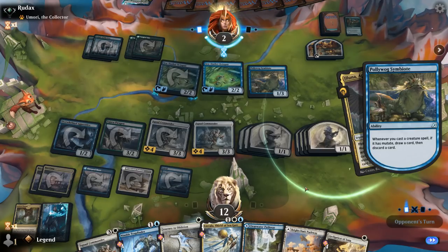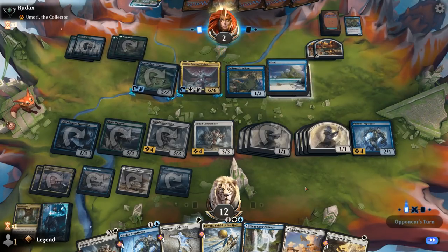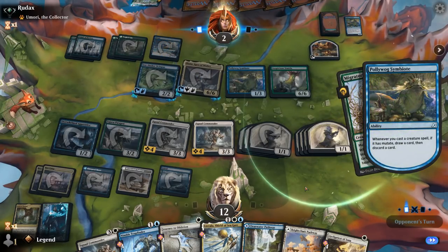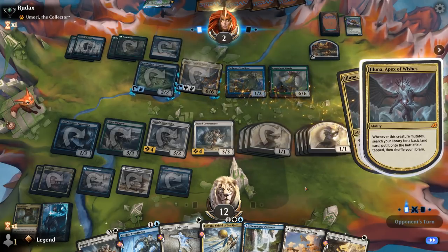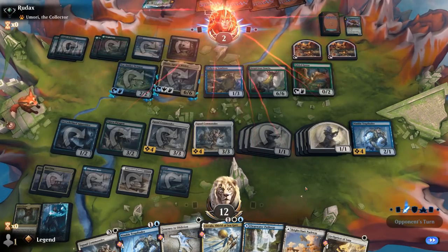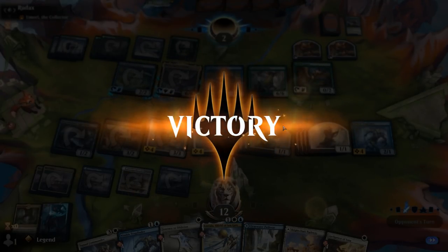Eluna mutated onto the octopus — just a 6/6 on the ground. Maybe they can mutate something else cheap. Great Horn but now Eluna is tapped. Gilded Goose is not going to save them. My opponent had a nice start with several copies of Aesi Octopus providing card advantage, but once we assembled a full party there was no coming back. On to the next one.